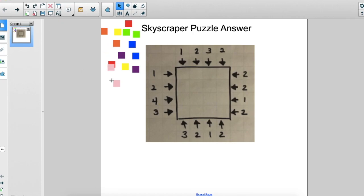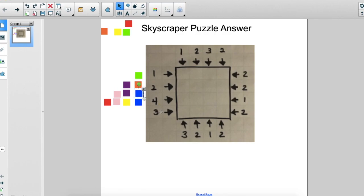The first skyscraper is just going to be one block tall, the second one is going to be two blocks tall, the third skyscraper is going to be three blocks tall, and the fourth skyscraper — if you haven't noticed the pattern already — is going to be four blocks tall. Now you might be wondering what do these numbers and arrows mean.